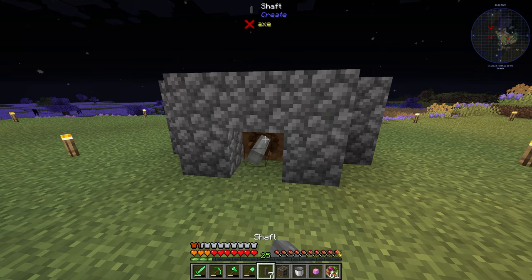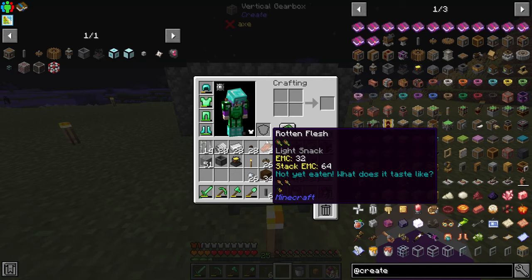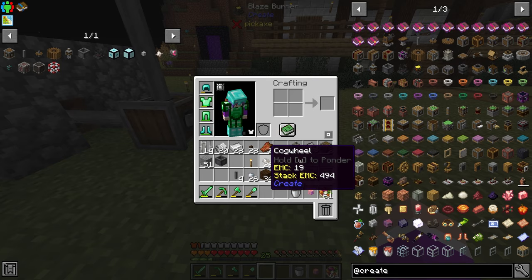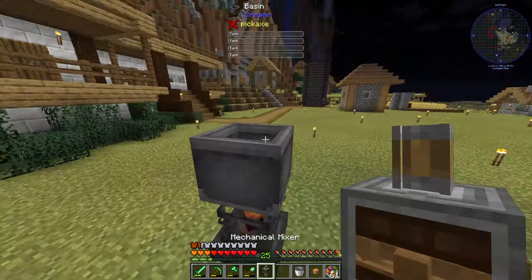Shafts come out here, then we go out one more and put a gearbox — you can see this is spinning upward now. Put it up one, add another one, then grab our burner. Put the burner there, the basin on top, and then the mechanical whisk on top.